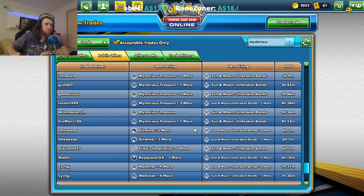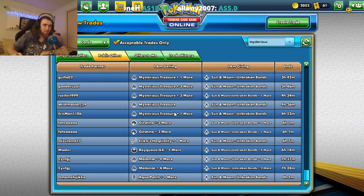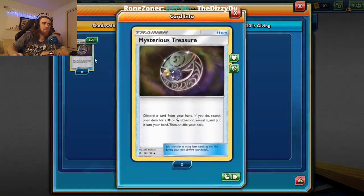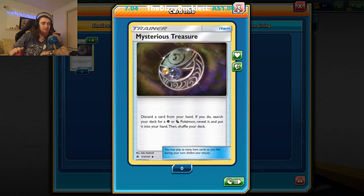So what I've decided on is: for one Sun Moon Unbroken Bonds, I'm going to be getting four Mysterious Treasures, which I think are fairly valuable. You can discard a card from hand then search your deck for a Psychic or Dragon Pokemon, reveal it, and put it into your hand. So it's basically Ultra Ball but you only drop one card. And because Ultra Balls are rotating out, I feel like this is going to be really important, especially because I like Psychic and Dragon Pokemon.